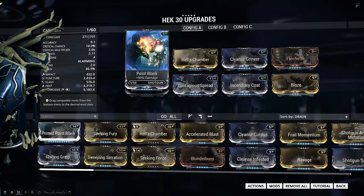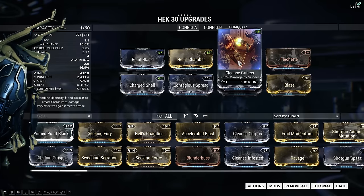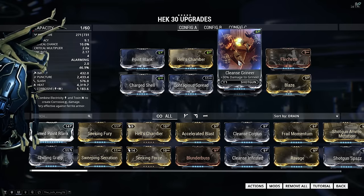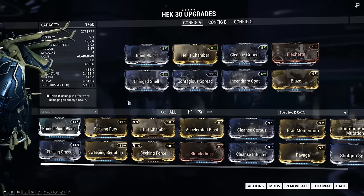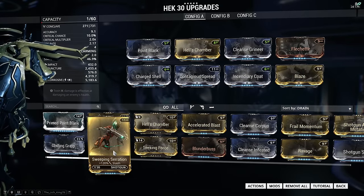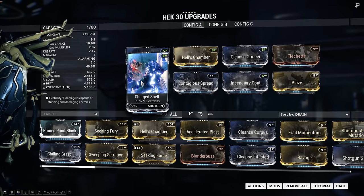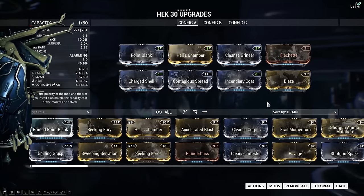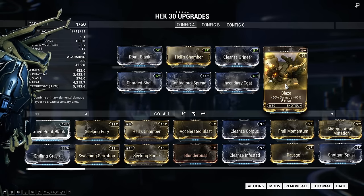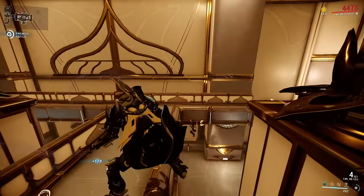So we're gonna start off once again with Point Blank for more damage, Hell's Chamber for multi-shot, and we're gonna use a Cleanse mod. I know a lot of people really don't like these Cleanse mods but they do a lot of damage — however they don't work against the Corrupted, so against them you can use a utility mod like Seeking Fury. Then we're gonna use a physical damage mod like Flechette or even the stronger version like Sweeping Serration, depending on which one you have. We follow it up with three elemental mods — again Charged Shell and Contagious Spread for corrosive and Incendiary Coat for heat — and top it off with Blaze, because it just adds way too much damage to not include it. This build is very reliable and the shotgun you put it on is always gonna do the same damage.